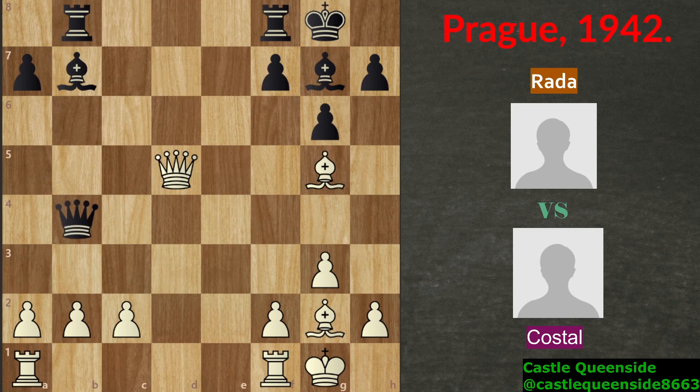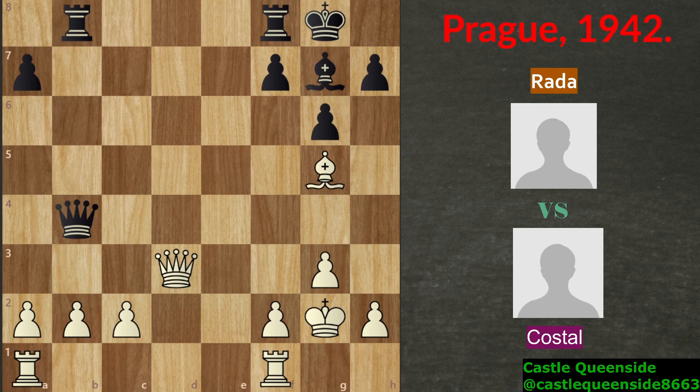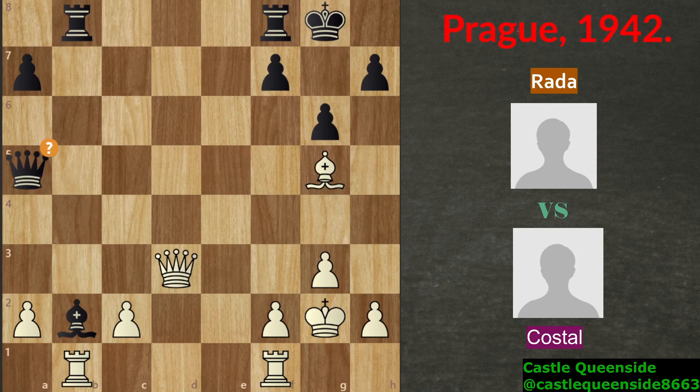Black played queen b4, which is a good move, and now since this bishop attacks this queen, white is forced to move his queen back, which black uses to exchange the bishop pair. Bishop takes on g2, king takes on g2, and now black wanted to return this material and played bishop b2 — a mistake by the computer. Computer recommends queen c5 as best, putting the queen on this square and attacking this bishop. The white rook is attacked and white plays rook a to b1, and now queen a5 was played just removing this pin. Computer says this is a mistake and recommends queen c5 as the best move, but it's not a big mistake.